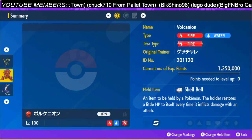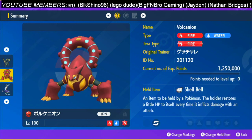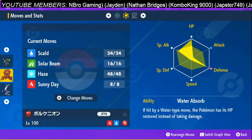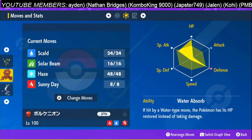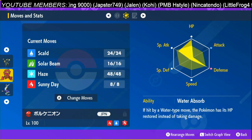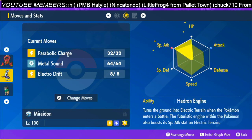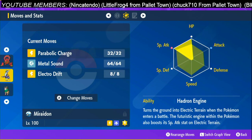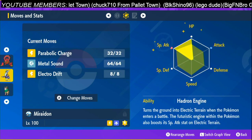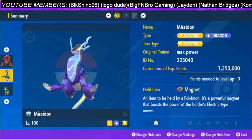Let me show you guys the builds for these Pokémon as well. For the Volcanion, it's going to be the held item Shell Bell, trained in 200 HP, 176 Defense, and 132 Special Attack. For the Miraidon solo build, it's 252 Special Attack and 252 HP with the attacks Parabolic Charge, Metal Sound, and Electro Drift. The ability is Hadron Engine — I think it's the only ability it has — and the held item is Magnet.